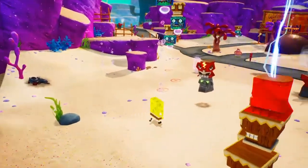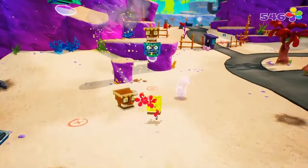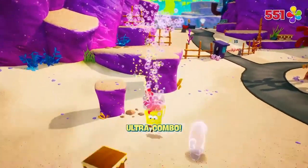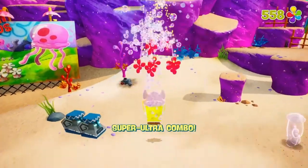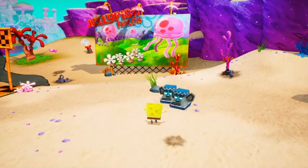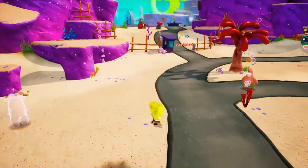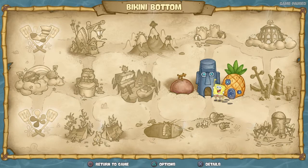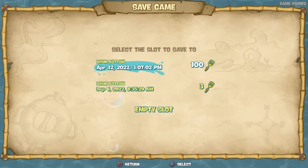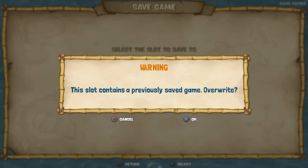They respawned because they went into Patrick's Rock, so I might as well get them again. My guy sneaks in. Now that gives me more shiny objects. I believe I have three golden spatulas now. I'll go ahead and save this just in case I forget later on. Yeah, now we have three golden spatulas — which is pretty great.